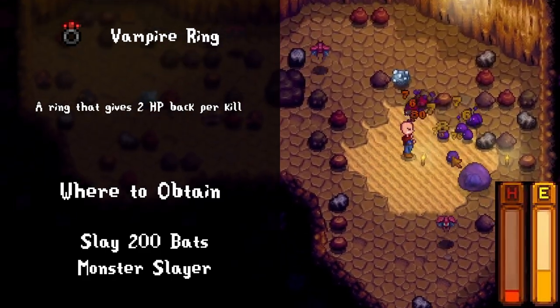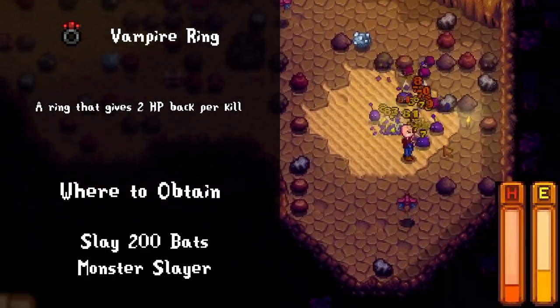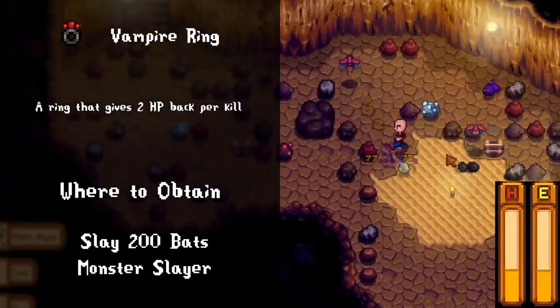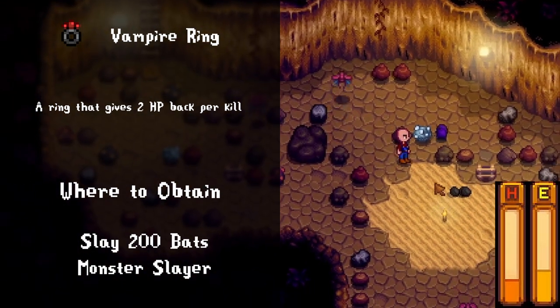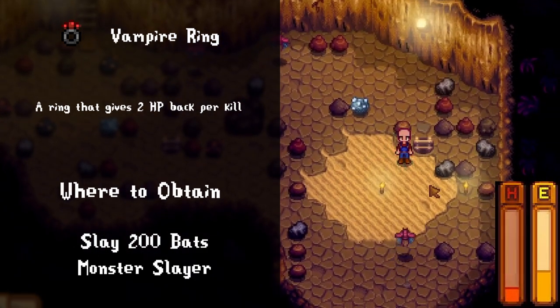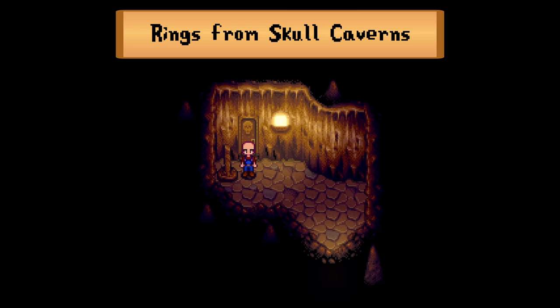The vampire ring offers 2 HP per kill, which isn't that much, but if you use two vampire rings it goes up to 4 HP per kill, which can be pretty good if you can find and kill a large group of slimes. I'm not the biggest fan because everything later in the game hits pretty hard. It's still a pretty good choice for scenarios like Kay's hungry challenge, when you're in the remix mines and get nauseated by a ghost, or when you just want to have some fun.